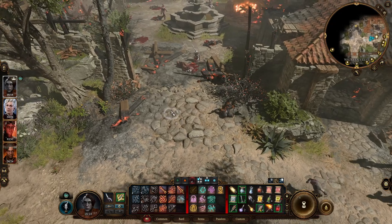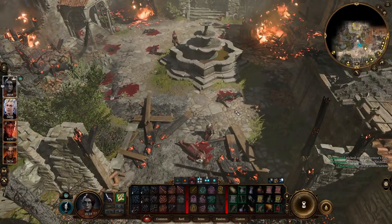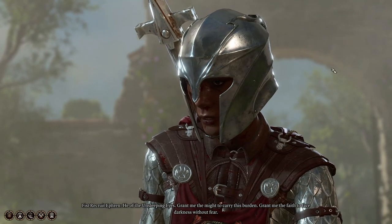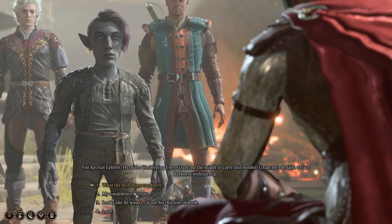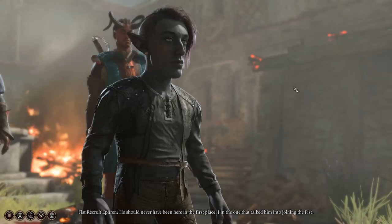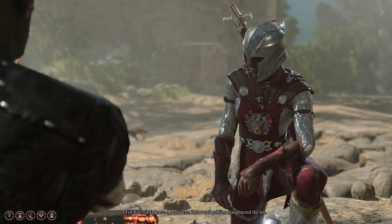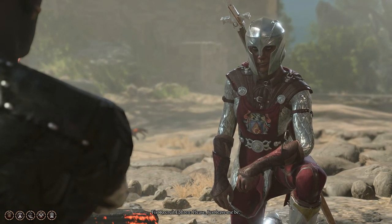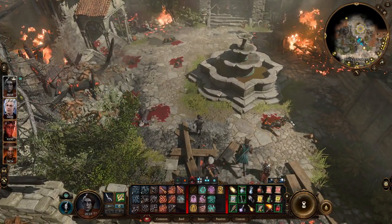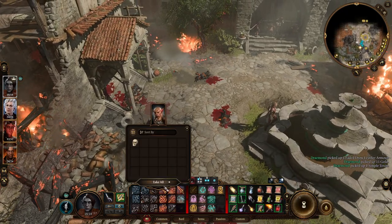Dead drow... raider? Hello? He of the unsleeping eyes, grant me the might to carry this burden — grant me the faith to face darkness without fear. My condolences to you. He should never have been here in the first place — I'm the one that talked him into joining the Fist. The Fist? What happened here? Drow and goblin slaughtered the lot. Please, just leave me be. I hear shouts — someone needs help. Drowcraft armor, no magic left though, the sun was too bright.